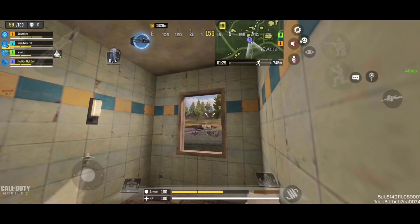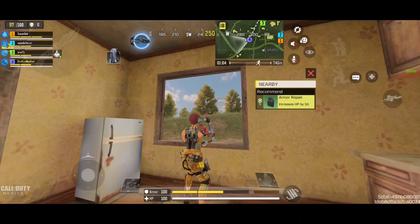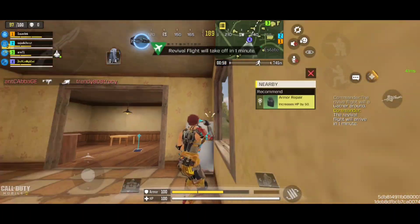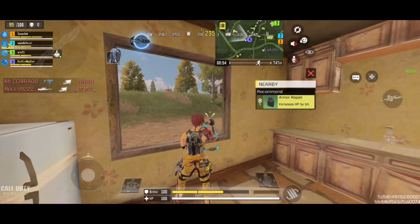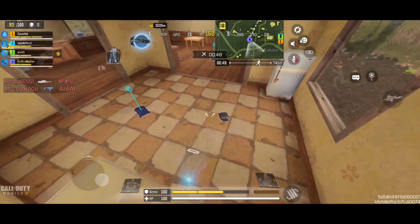Right now it only favors campers at corners. Here you can see I am sitting in front of this window trying to see what's happening outside, but the character is not disappearing because it only happens when you're next to a corner. Here you can see I am sitting next to a corner and my character completely disappears.